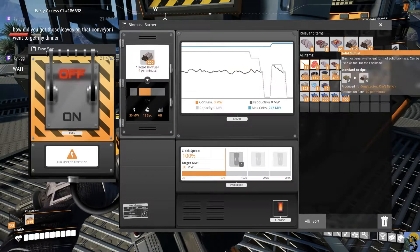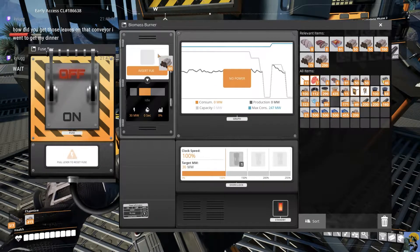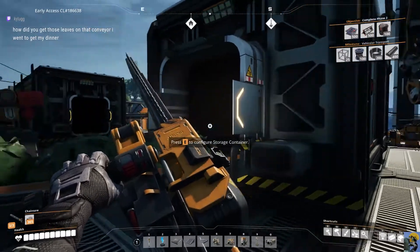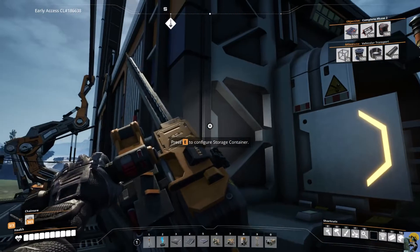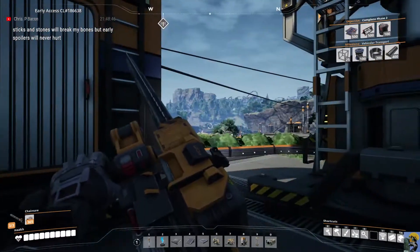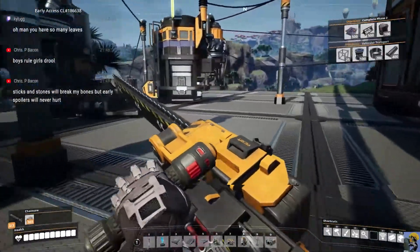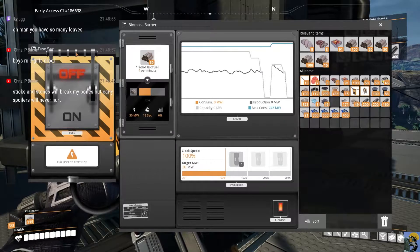I'm going to split some of these stacks up. I'm going to give everything 50. Eventually you can build these things called storage containers, and they have an input over here and one output. You can hook up conveyor belts to the output. So I put only leaves in this storage container, they come out onto the conveyor belt, and they go into the constructor which turns them into biomass. Crispy, have you played this one? If you have tips, I would welcome them. People have been very good about giving me nudges — not spoilers, but just little nudges — and I really appreciate that.